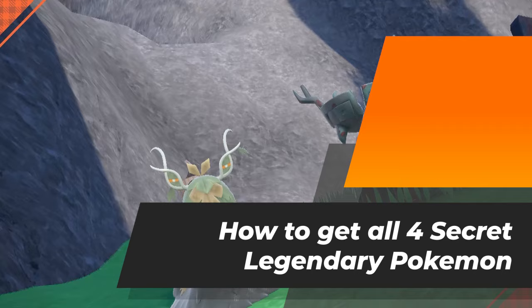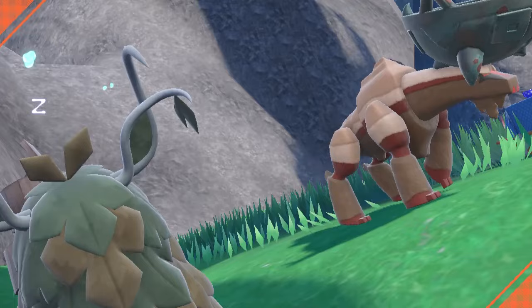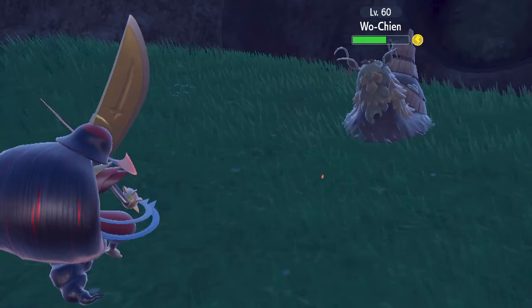The four legendary Pokémon in Pokémon Scarlet and Violet — aside from Koraidon or Miraidon — are centered on the wrongdoings of humanity and seem to involve nature and natural elements, with all of them clad in leaves, rocks, snow, or fire. Unlocking them is going to take a lot of hard work, but we're here to explain exactly how to get all four.